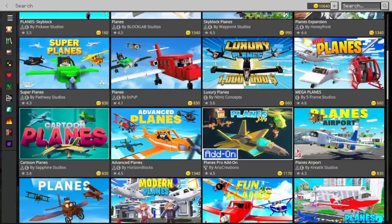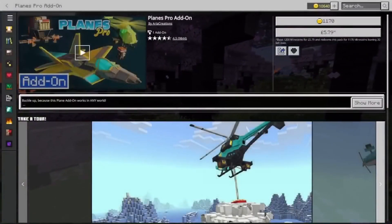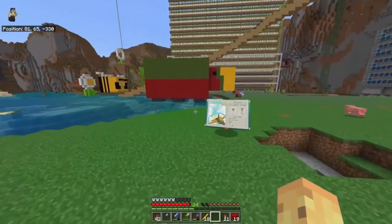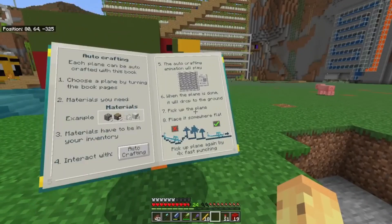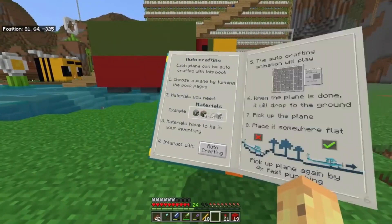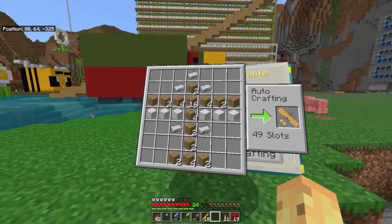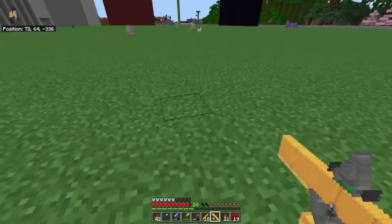Now let's talk about the Planes add-on. This one has been highly anticipated, as many players have dreamed of flying planes in Minecraft. However, the execution has left some fans disappointed. The planes can be tricky to control and don't always function as expected, making them less practical for everyday use. The planes are difficult to maneuver and their speed doesn't live up to expectations. Despite these issues, some fans still enjoy the novelty and are hopeful for future improvements.